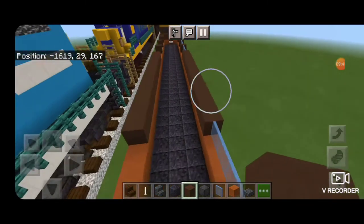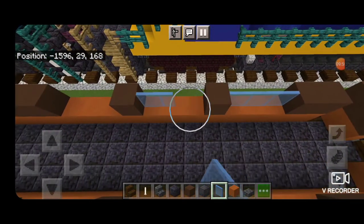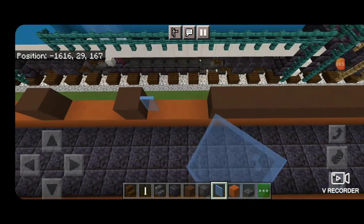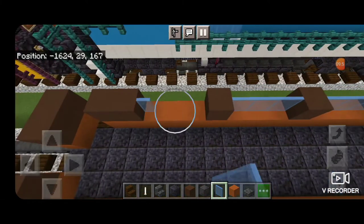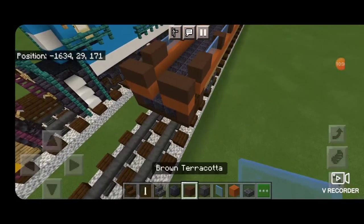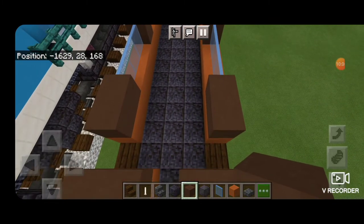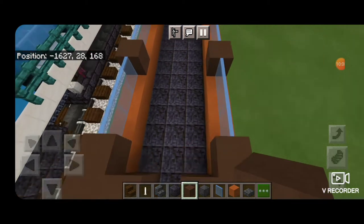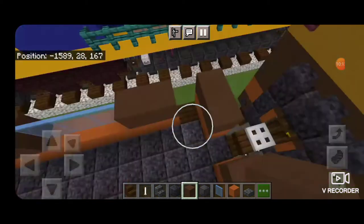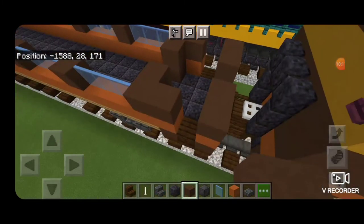We'll go ahead and fill around those doors on the end. Then come through on this side and fill in all our gaps with light blue stained glass panes — same thing down here. Then on this end put two brown terracotta here and two on the other side leaving a space for a door, so we can have a door to that porch area.